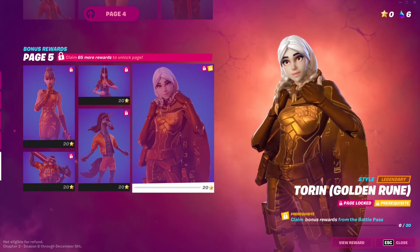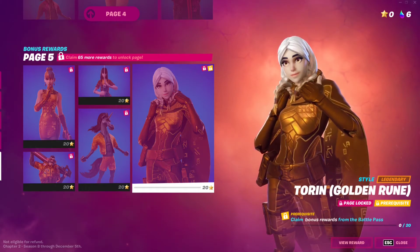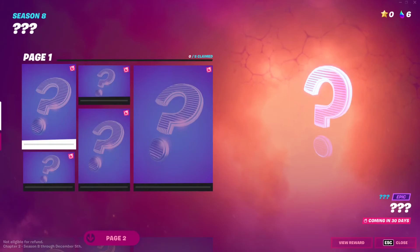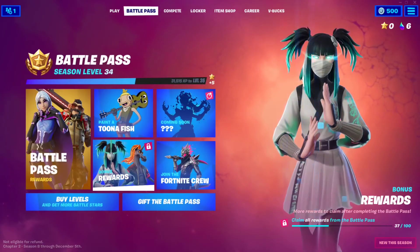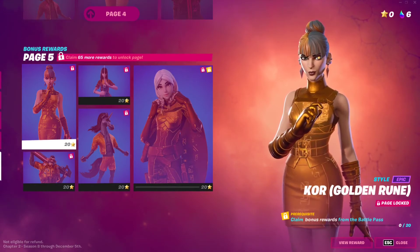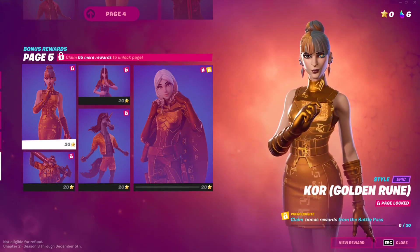This is the last unlockable style for this season. After this, all that's left is the secret skin, which is coming in 30 days. You have at least 30 days to work through the bonus rewards and unlock everything before focusing on the secret skin.